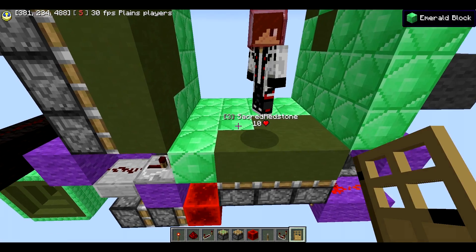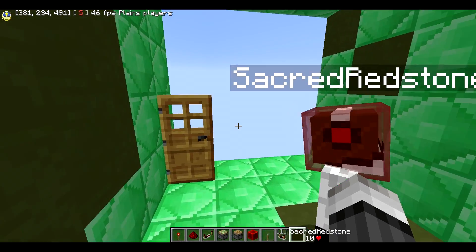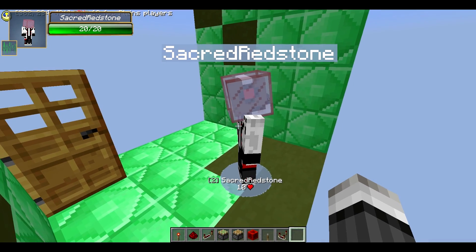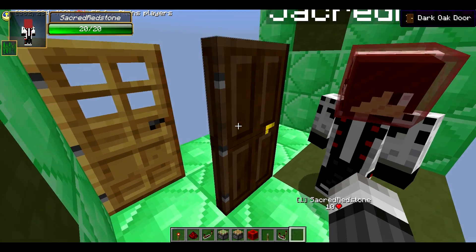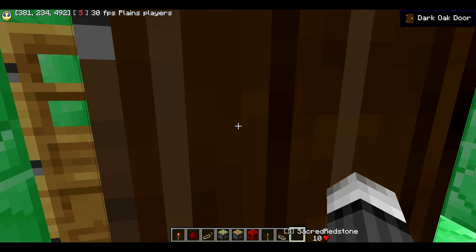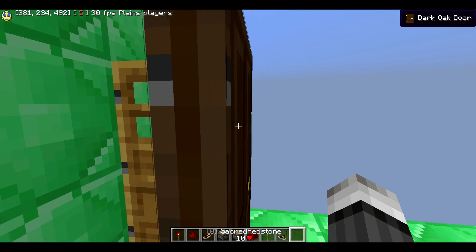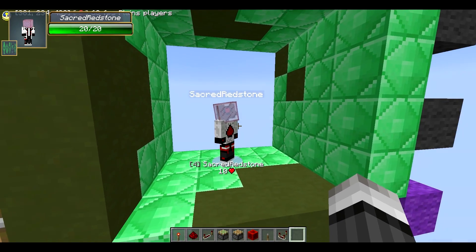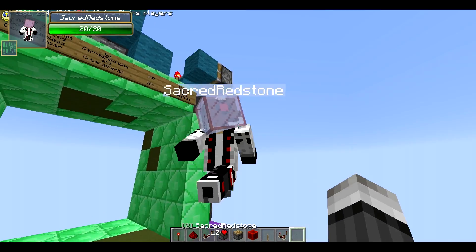I think this other door is more interesting. We should do an entire video on this one. Actually, we should make an entire video on the chocolate door. Oh my god, it's chocolate. It's gone — actually no, there's another one right here, up there. Okay, so let's just pretend that didn't happen.